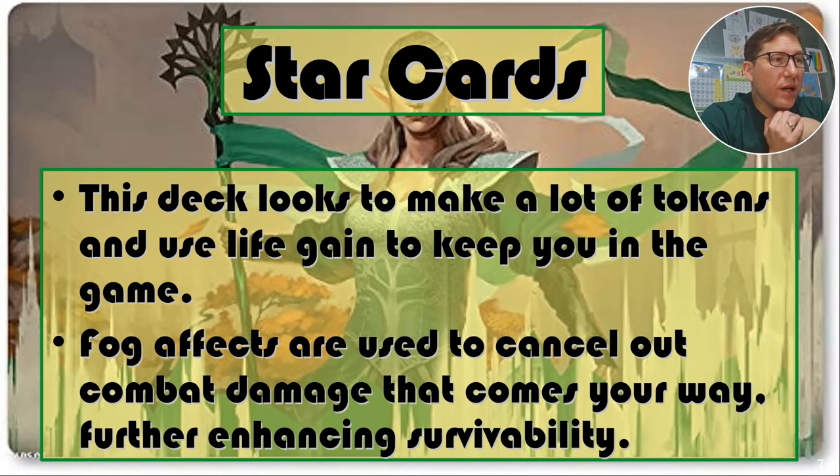Star cards. This deck looks to make a lot of tokens and use life gain to keep you in the game. Fog effects are used to cancel out combat damage, further enhancing your survivability. This can really deal with a lot of threats. Multiple fog effects mean people will think — maybe I should just stop attacking this person, because they're just going to keep using fog effects. In the meta game, it's basically just someone throwing away their combat — you cast one spell and combat is canceled.